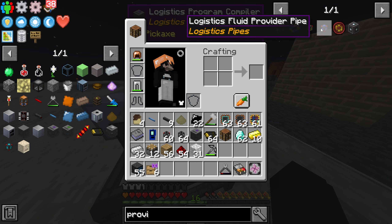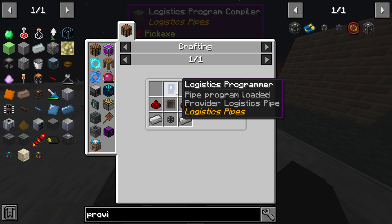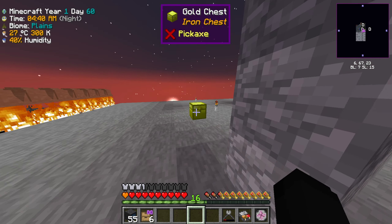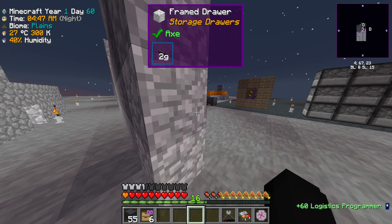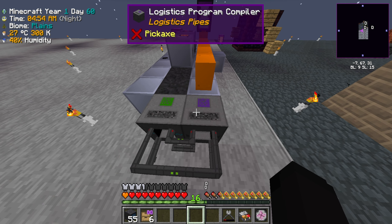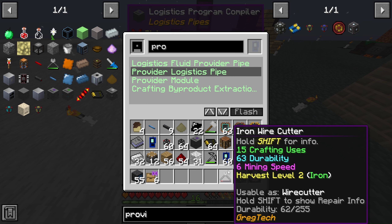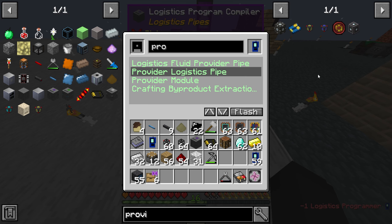I think we're gonna have to make provider pipes — the logistics provider pipe. That means I'm gonna need one of those program things again. Hopefully we can make this because that would be so good. We're gonna have to put it on every single one of these drawers, but that's probably gonna cause a lot of lag.